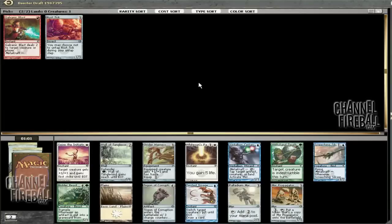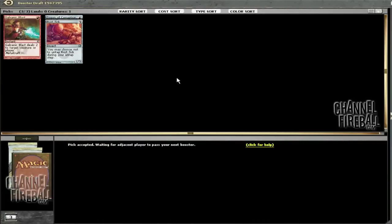This next pack leaves us with a Trigon of Corruption. I like Palladium here, but Trigon of Corruption is really good, so getting one third is pretty awesome. Still don't really know what colors we are, but we've got a pretty good start of three removal spells.